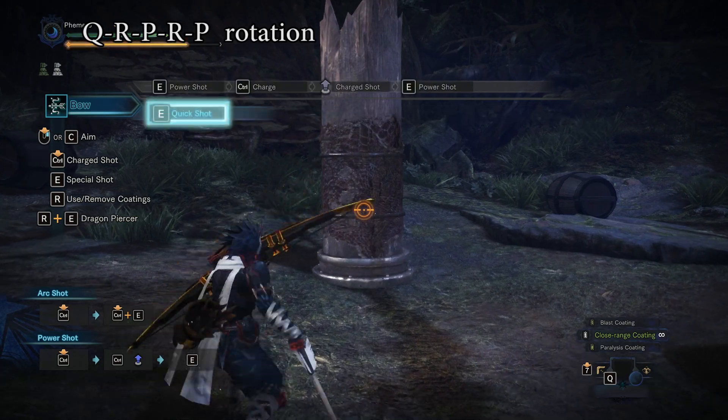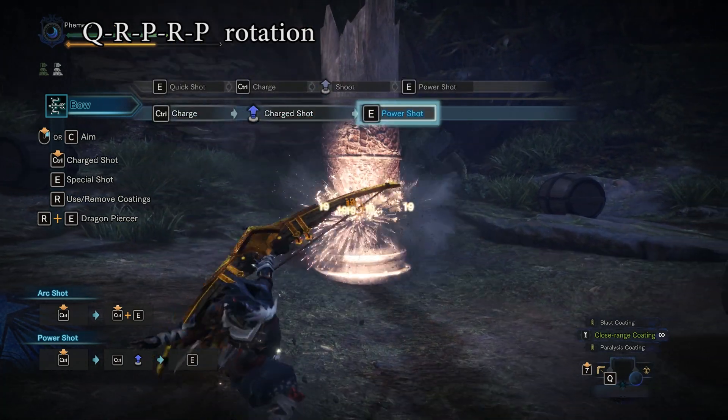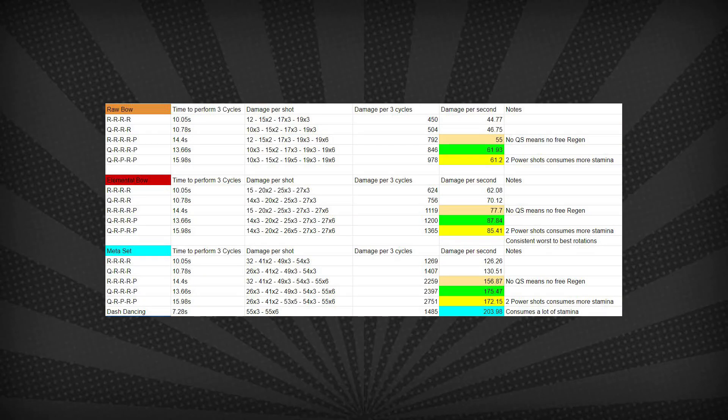Again, no — not quite. Because the obvious best DPS is Dash Dancing, which I tested out on level 4 Rapid into Power on a full charge. 3 cycles was 7.28 seconds and got 204 DPS on a full meta set. This obviously comes with the caveat that it eats way too much stamina and it's not maintainable.